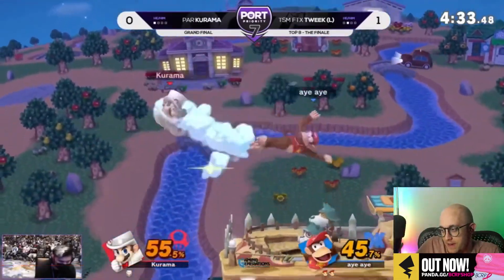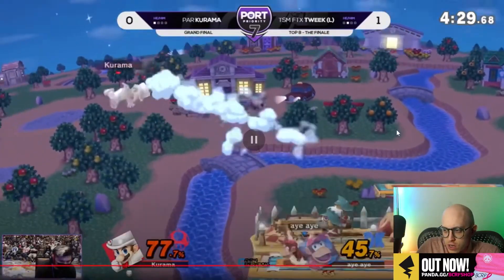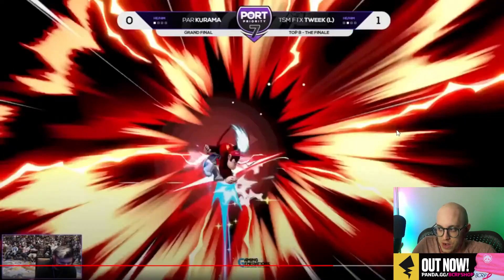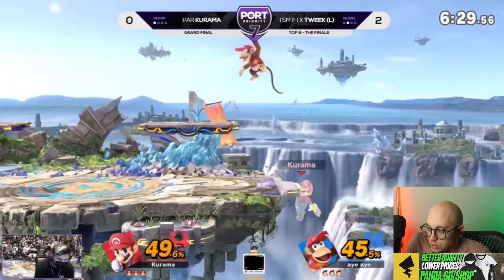Nair. Banana covers the ledge jump — we talked about it in the Karama video. Karama does love his ledge hop aerials, and then Tweak just covers it. No double jump. The transcendent banana into down air — Jesus Christ. So good.